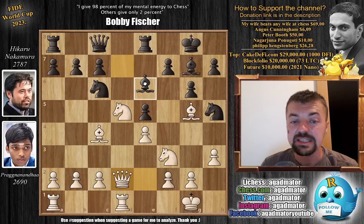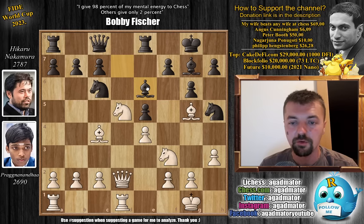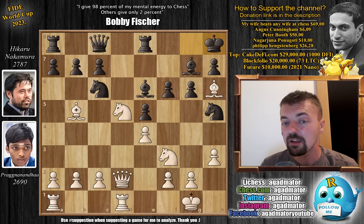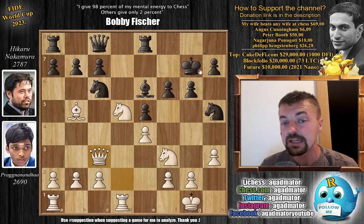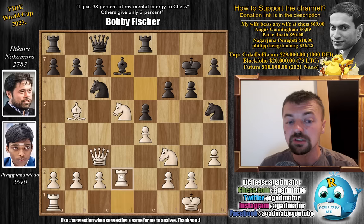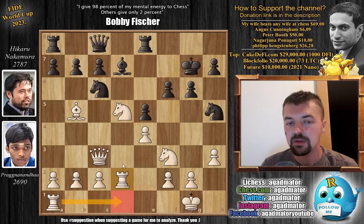Now bishop to e6, getting the bishop to a better square. Bishop to b5 by Pragnananda and now pawn to f6. We have bishop to h6 and king to h8. Here Preg trades — bishop captures, king captures, and queen to c3, nicely aligning with the black king. Bishop back to d7 and now rook to d2, Pragnananda ready to double up on the d-file. By playing bishop to d7, Hikaru put it on a bit of an awkward square — once the rook comes to d1 it will put pressure on the d-file.